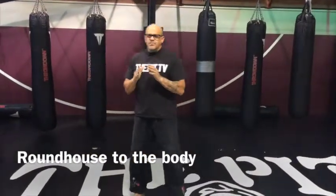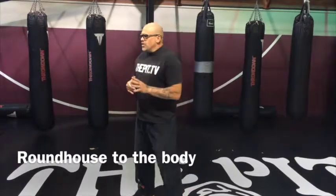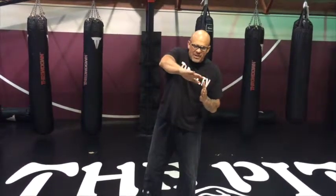When we work the body, it's always more effective with the left because the liver is on the right. So when you're facing your opponent, your left leg is going to kick there — right side — and that's where the liver lays. The spleen's over here. For some reason, it doesn't hurt as much.